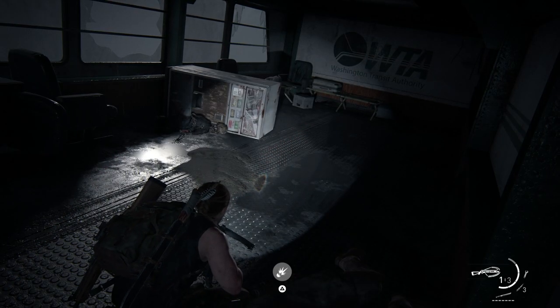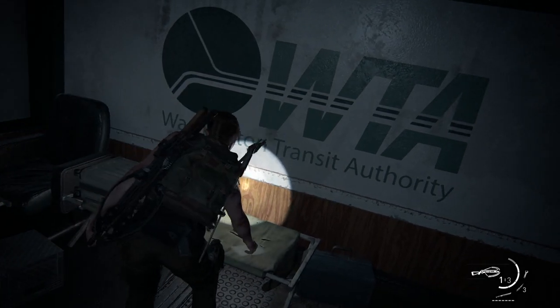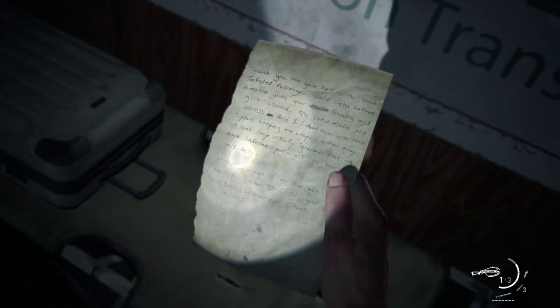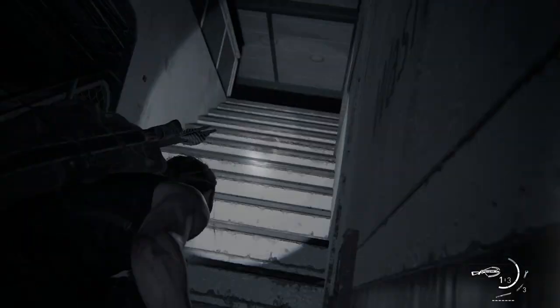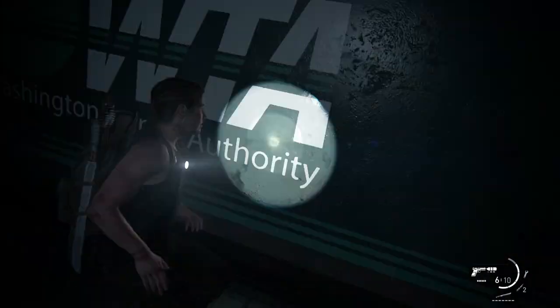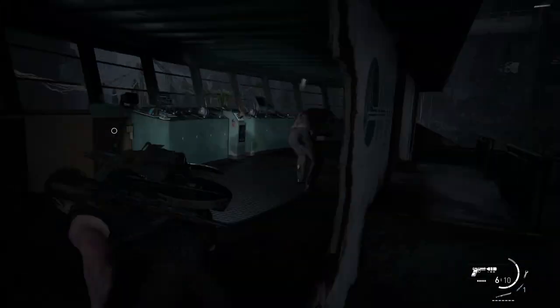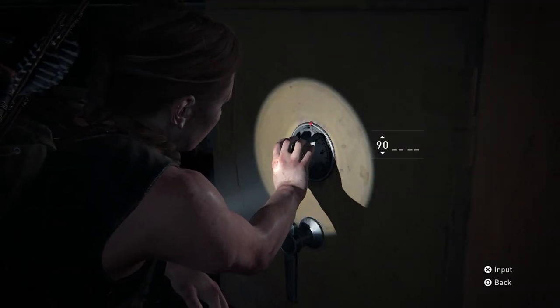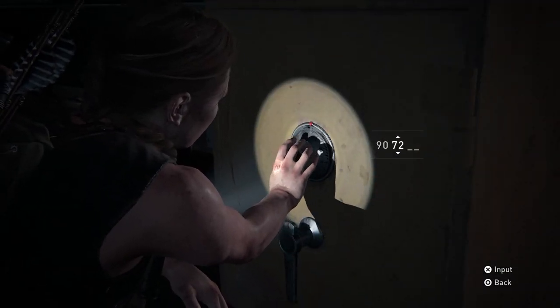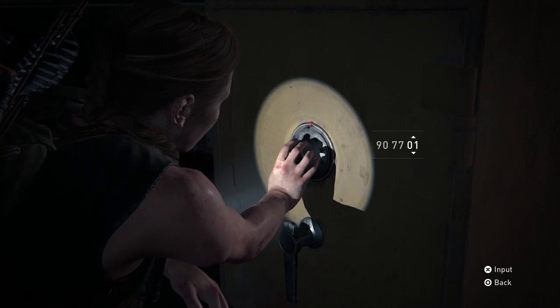The 13th combination is found in the Coast chapter for Abby's Day 1. On the first floor of the ship, at the end, you'll find a note with the combination to a safe that's all the way up on the top deck. Take out all the infected, head up, and use 907701 to open the safe for a training manual, parts, supplements, and some ammo.